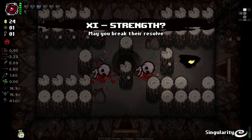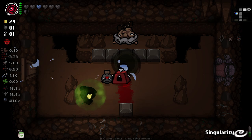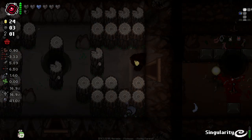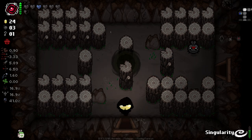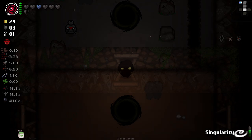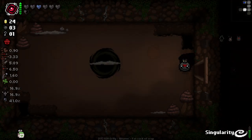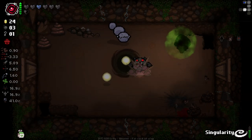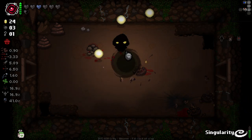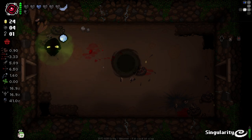Strength card — I guess I'll just pop that. Let's try and get another charge before the boss, in case we get another devil deal or whatnot. Actually, to be fair, we should probably look for a planetarium first, because there's a half decent chance on this floor we have one — 41% chance. I'd say it's worth looking around.